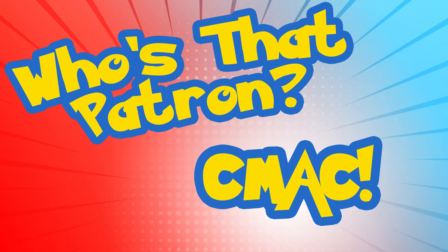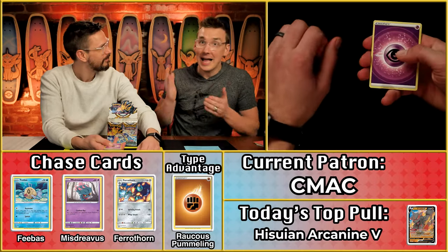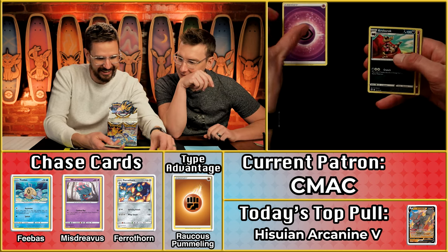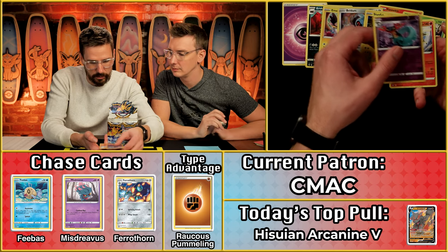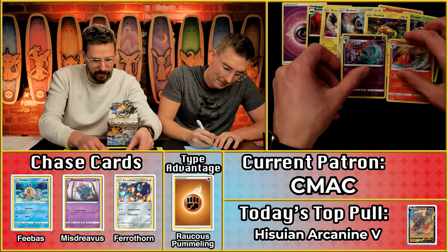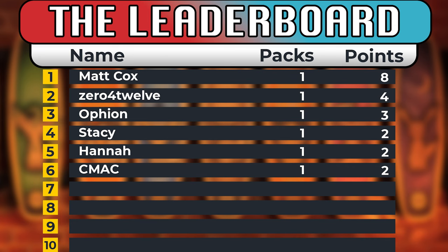Next up we have C-Mac. We really want to make sure you guys can get the best possible view. One, two, three, four. No V-Star yet, but it's coming. Eyeball energy again — this is matched, this is weird. The Drapion — that is a rare, so that will always get you a scoring point. And Talonflame. So only two points on the pack, but you're on the board.